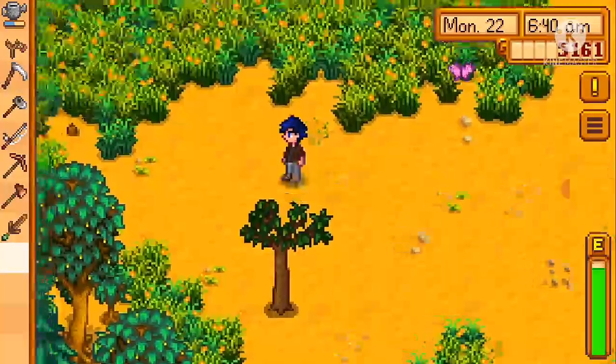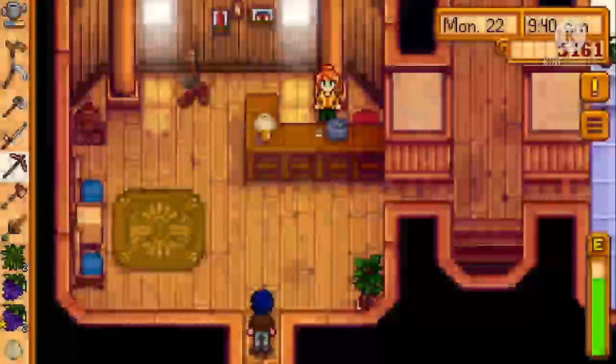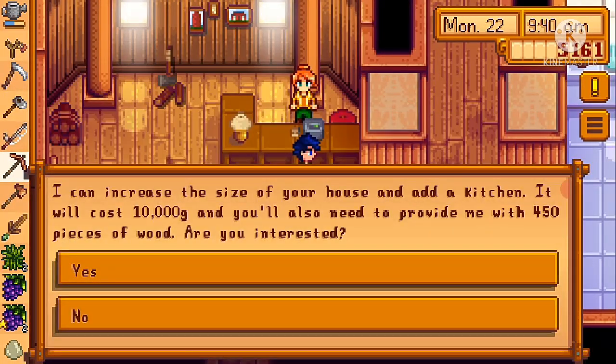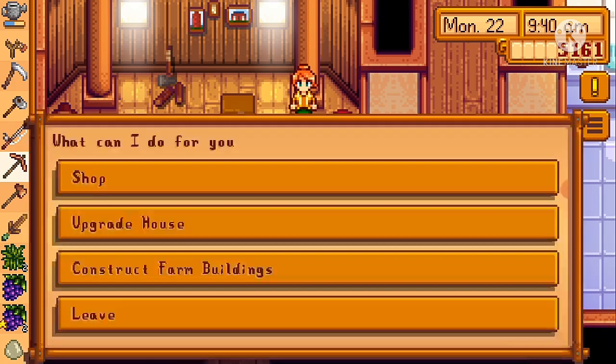The tree hasn't grown much. Let me check Robin's house. Okay, what are you selling? Upgrading the house costs four hundred and fifty wood and ten thousand dollars — I do not have that. Maybe I'll have it by fall and then I can upgrade my house.